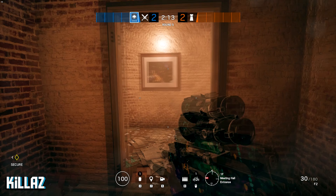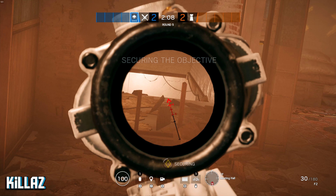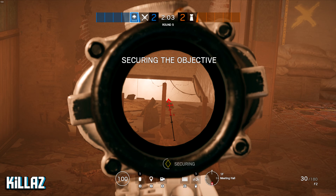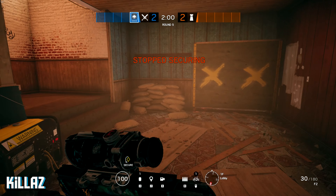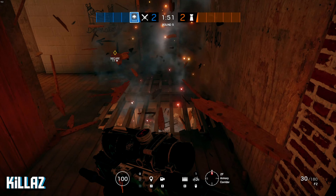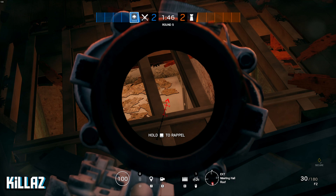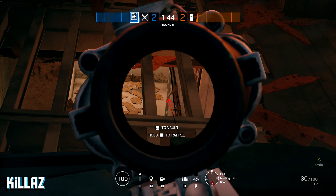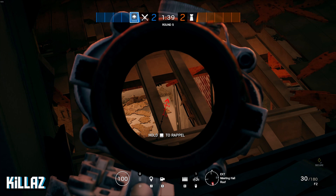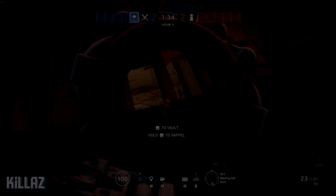Alright guys, for tip number five and the last tip in today's video — right here is a good spot that you could use to break open, if they haven't reinforced it, to watch stairs too. You can mix this with throwing down, and you can always come upstairs and if you're an attacker you can come from outside. You could use this to your advantage if you can break through that wall and get some really nice shots through to the stairs. No one's gonna see this coming, no one's expecting to look up through the window, and you'll be able to take out some nice angles.